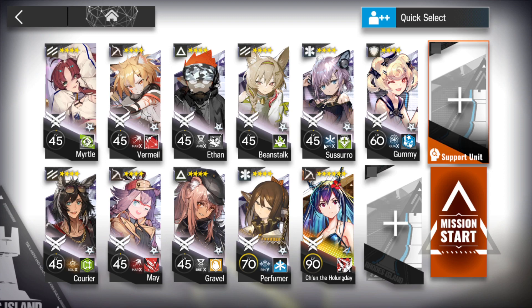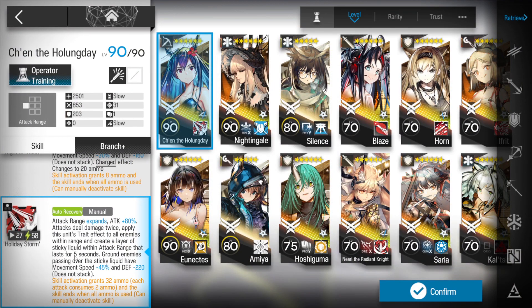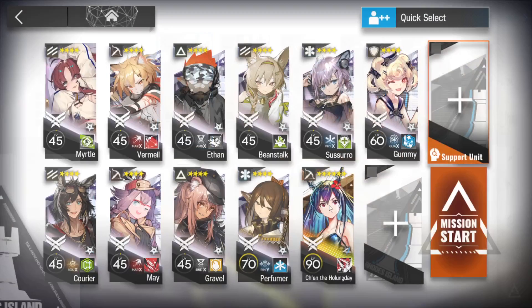Suzuro with Skill 2, because if something does start attacking any of our operators on the walls, we are absolutely gonna need Suzuro to keep them alive. Chen with Skill 3. Obviously if you haven't borrowed enough units to get your medals for the week, make sure you borrow somebody's Chen. And last but not least, we're gonna grab Gummy — a healing defender. I like using Gummy because she can keep herself topped up before she hits 50%, but you guys can use any healing defender you like.